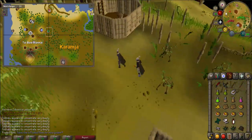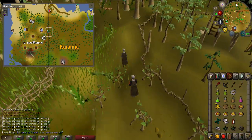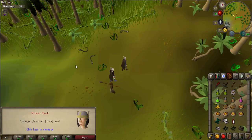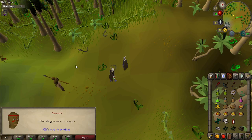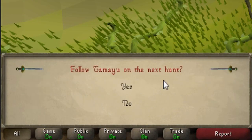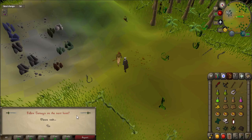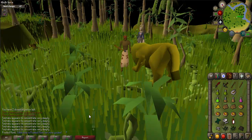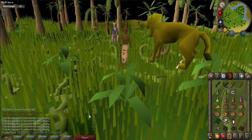Go to the first son, Tamayu, who is located southeast of Tai Bwo Wannai near a mining location marker. Talk to him and he will tell you that he will not return until he has defeated Shaikahan the lion. Talk to him again and ask 'when will you succeed?' and say yes. Tamayu will fight the lion and fail.